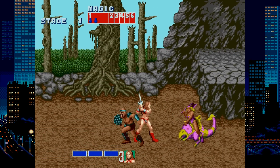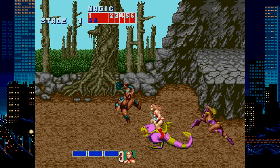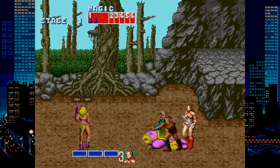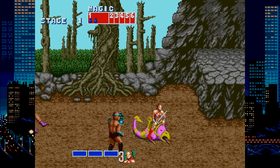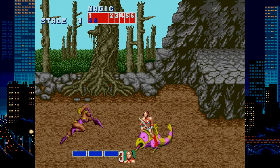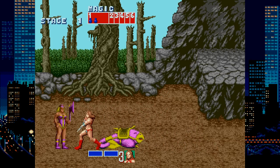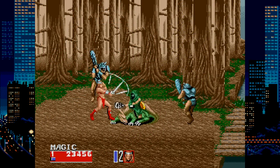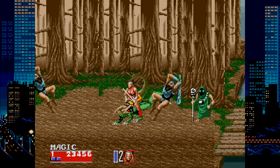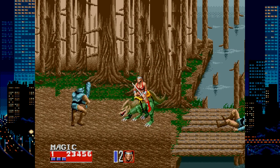Golden Axe is a side-scrolling arcade beat-em-up. You can jump, attack, charge, and on occasion use magic. It feels kind of clunky and it definitely feels like it was an arcade game. Even beneficial things like mounts take a few moments to get on, during which you're very vulnerable. Enemies you kill let out blood-curdling screams that stop all the music and all the other sound effects. Golden Axe 2 is largely the same, with a slightly reworked UI and some new enemy designs, but it feels very much the same. At the very least, the death screams have been fixed.